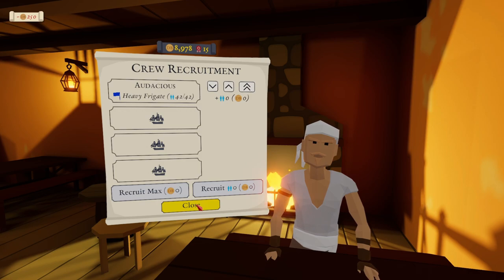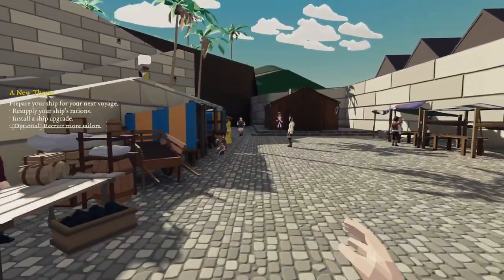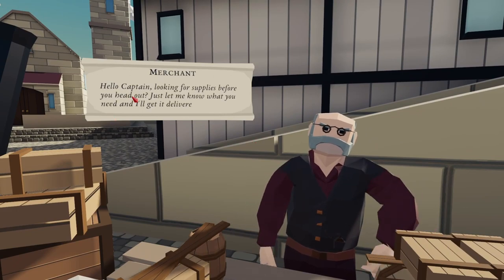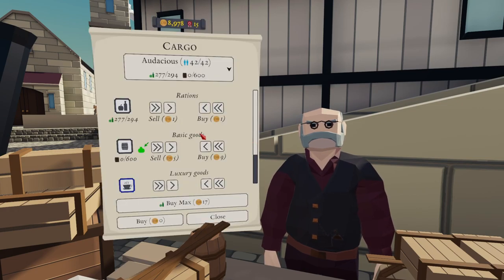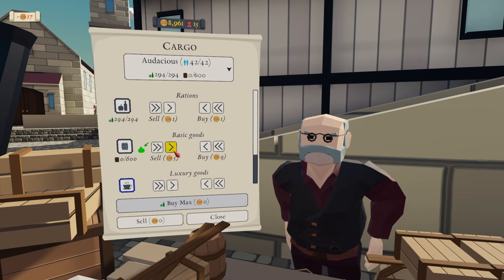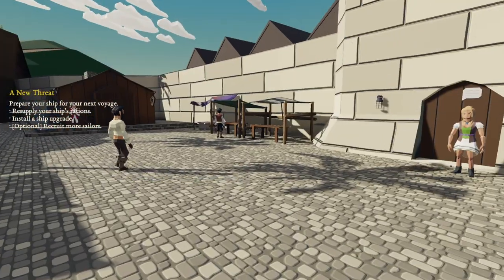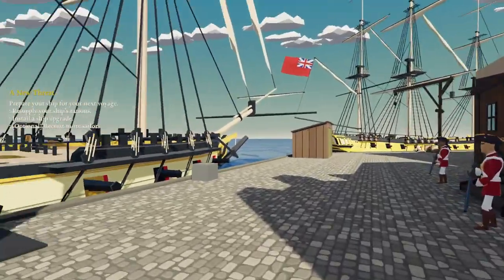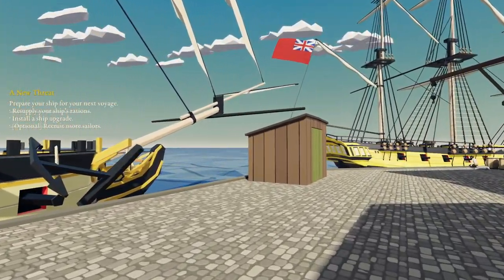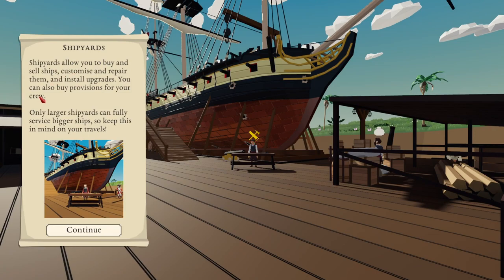Let's max out the crew. Go around the corner to the supply merchant. Hello merchant — hello captain, looking for supplies before you head out? Just let me know what you need and I'll get it delivered to your ship. Let me take a look. Let's buy the max. I don't really need rations — I've not really seen anything that needs them at the moment. Thanks a lot. Let's go down to the shipyard.